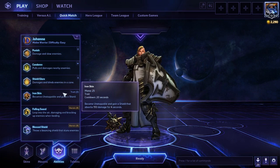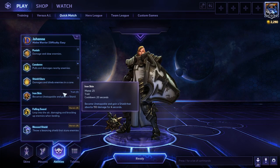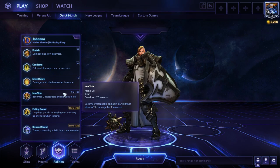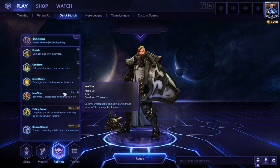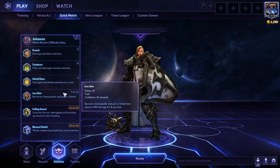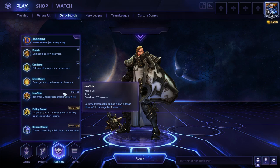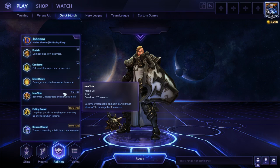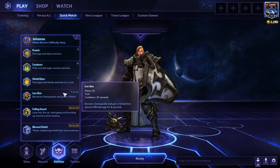Our trait is Iron Skin — an absolutely amazing trait that really rounds out Johanna's moveset. We get a pretty sizable shield, but more importantly we gain the Unstoppable status for four seconds. Unstoppable means no hero abilities in the game can stop you. You need to have it up before the ability starts — you can't pop Iron Skin mid-mosh pit, for example. But you can pop it to interrupt ETC's Mosh Pit, or run through Zagara's Maul. For a tank that needs to punch through the front line and initiate, it's an absolutely beautiful trait.